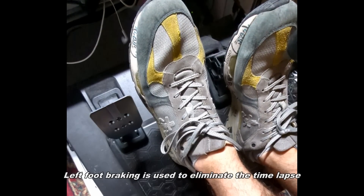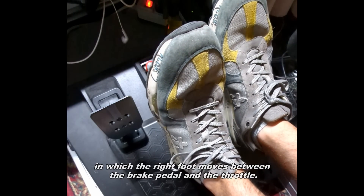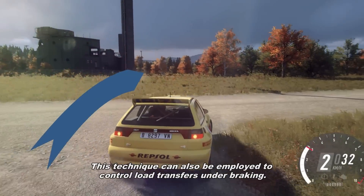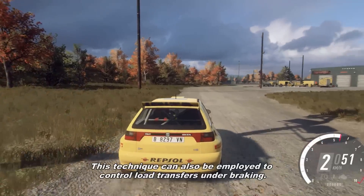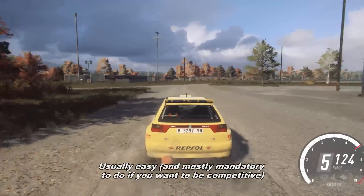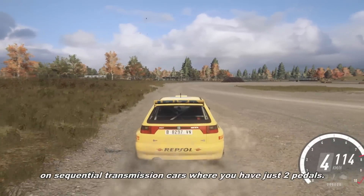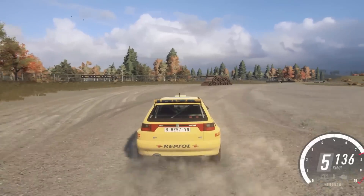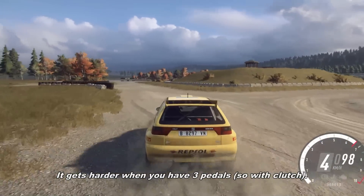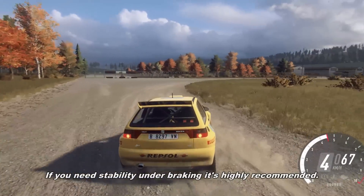Left-foot braking is used to eliminate the time-lapse in which the right foot moves between the brake pedal and the throttle. This technique can also be employed to control load transfer under braking. It's usually easy and mostly mandatory if you want to be competitive on sequential transmission cars when you have just two pedals. It gets harder when you have three pedals — obviously — so quit clutch. If you need stability under braking, it is highly recommended.